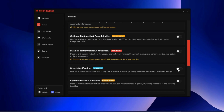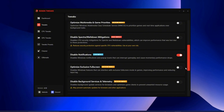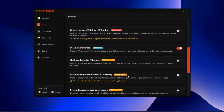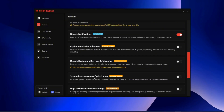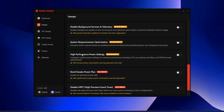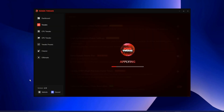Disable Notifications disables Windows pop-up notifications — make sure this is on. Optimize Exclusive Full Screen disables Windows features that interfere with full screen mode in games, improving performance — turn this on. Disable Background Services disables unwanted background services and will drastically improve your performance — turn this on. System Responsiveness Optimization increases system responsiveness by disabling network throttling. High Performance Power Settings sets your power settings for maximum performance, though power consumption will increase. The Ronin Tweaks Power Plan installs a custom optimized power plan with high impact, though components may heat up. Disable High Precision Event Timer and Optimized Windows Timer Resolution — the latter sets timer resolution to 0.5ms for smoother gameplay — both should be turned on.